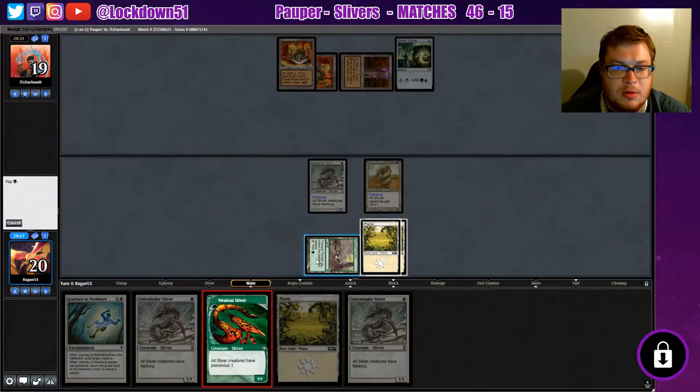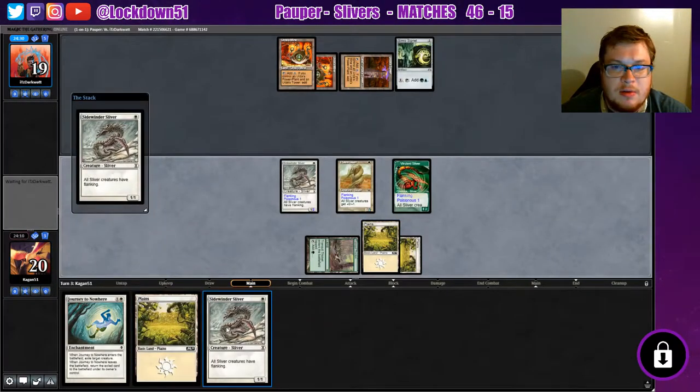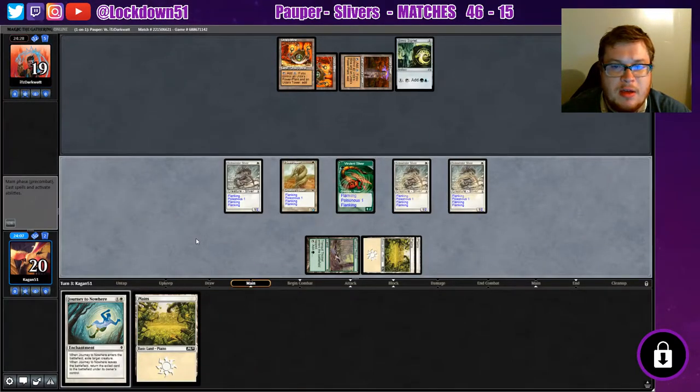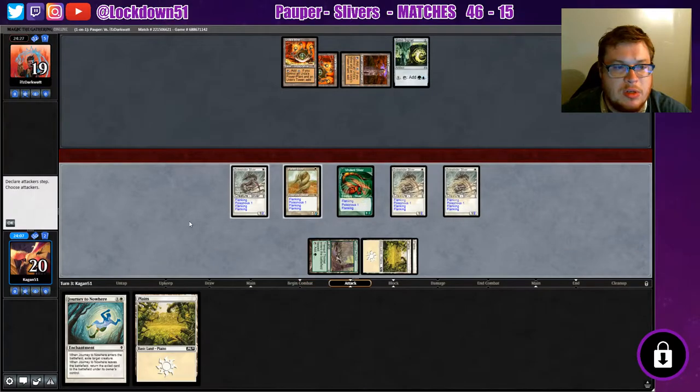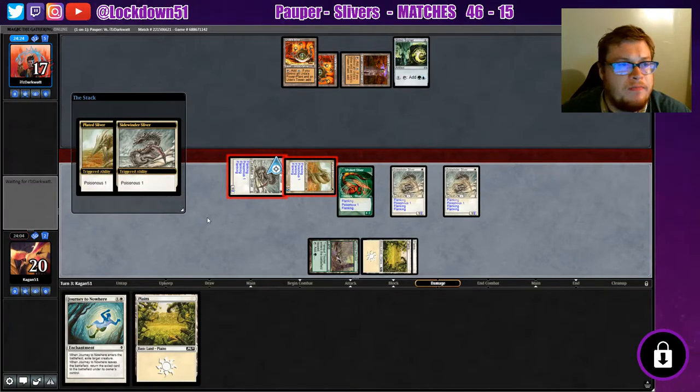Wow, we got stuff for days here - we've emptied the hand, just a bunch of one-drops. But triple Flanking and now everybody's got Poisonous, so we'll have five Poisonous coming at their face next turn. Hopefully we can close it out in two turns.